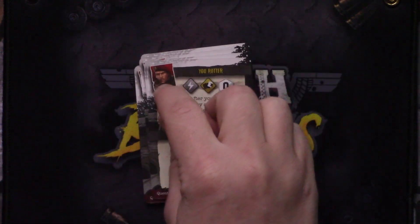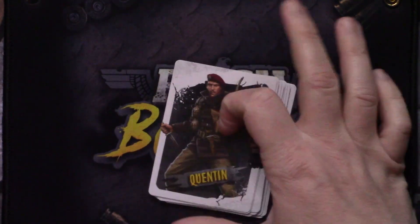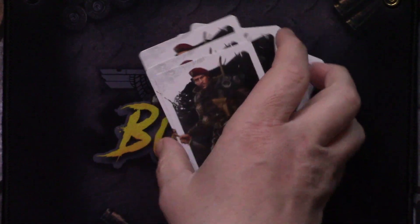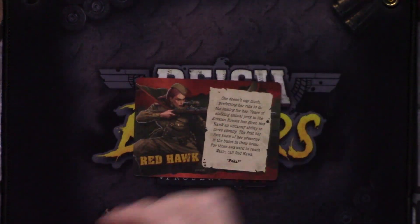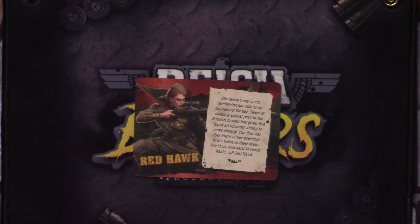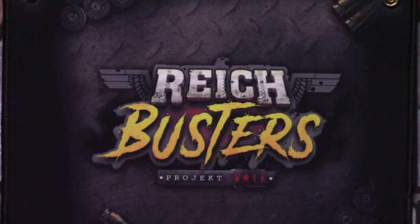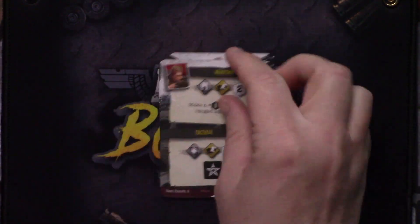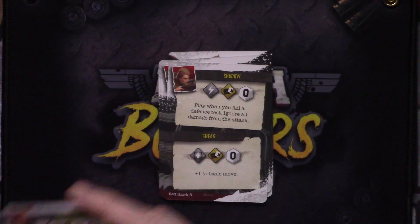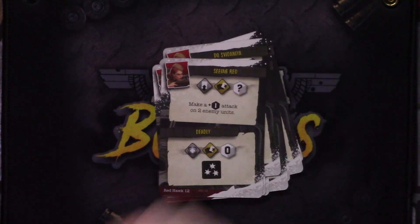I like that each of the cards has the character's picture on them, so it's easy to make sure you don't mix up the decks — easier to sort and navigate. Next up, we've got Red Hawk, who has starting items and starting skill. He's got Covering Fire and Bird of Prey — more of your sniper class character — along with a lot of cards.